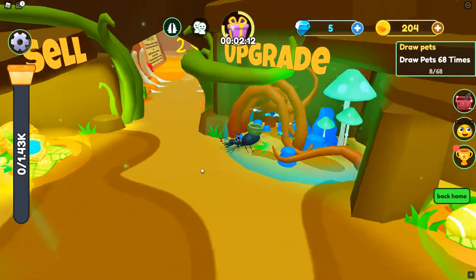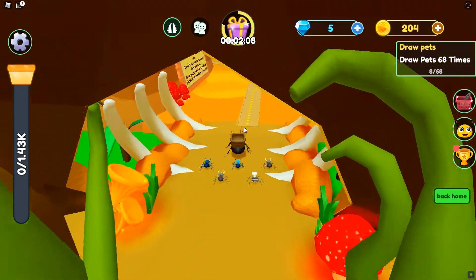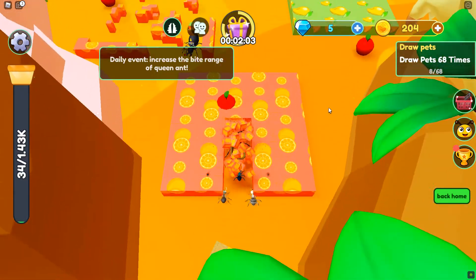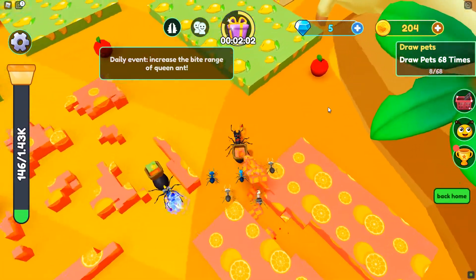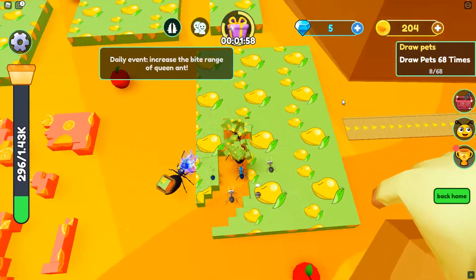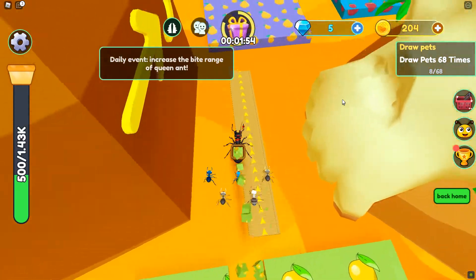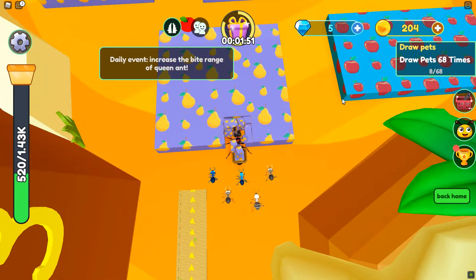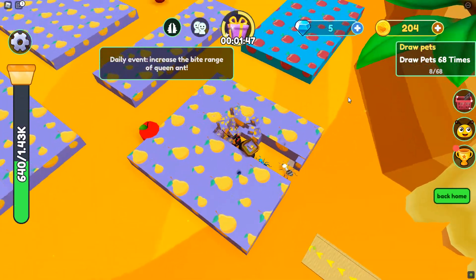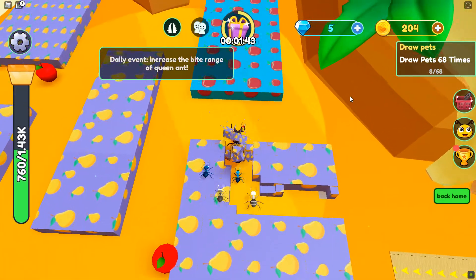We're gonna go — let's get back out there boys to the next area. Daily event — increase the bite range of queen. I'm going through this like a hot knife through butter. Not so much this one but a hot knife through all the butter. We got some big stuff over here — I don't know what those are. Like pears or peppers? These are pears. Those are apples — I assume apples are hard to get through. It's a different noise too.